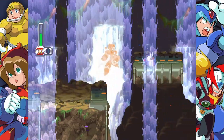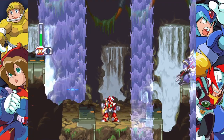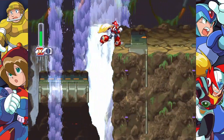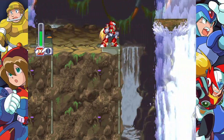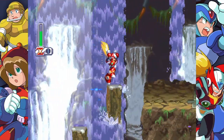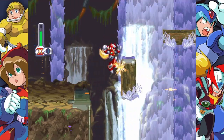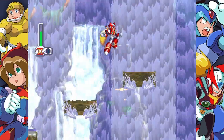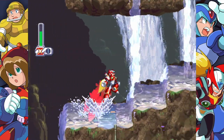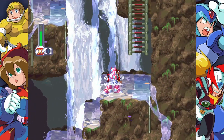This level, like I said, is not a hard level — you just need to have a little bit of skill. Now this section is a little tricky with Zero if this is the first level you pick, but we beat Jet Stingray so I can just air dash across. Normally you have to do a dash jump instead of an air dash like this, but with the air dash, that just becomes a hell of a lot easier to do.